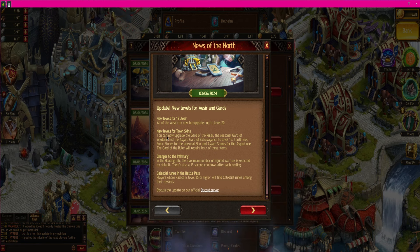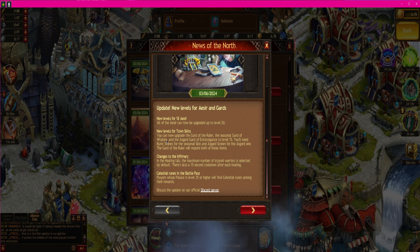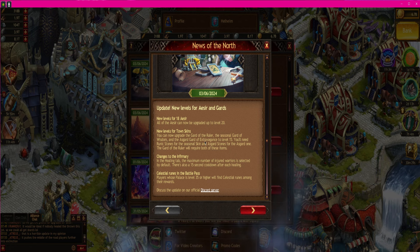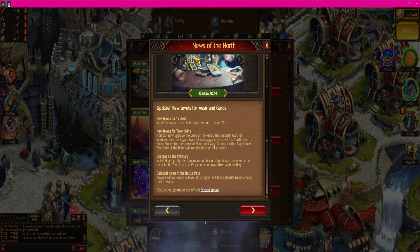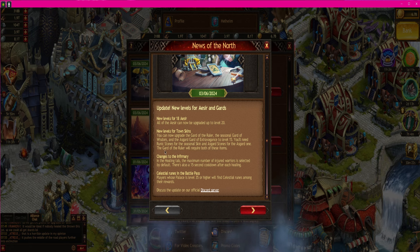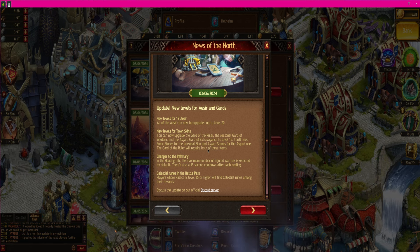New levels for town skins — you can now upgrade the Guard of the Ruler, the Seasonal Guard of Wisdom, and the Asgard Guard of Extravagance to level 15. You'll need runic stones for the seasonal skin and Asgard stones for the Asgard ones. The Guard of the Ruler will require both of these items.